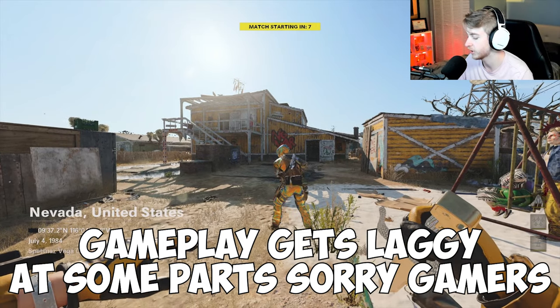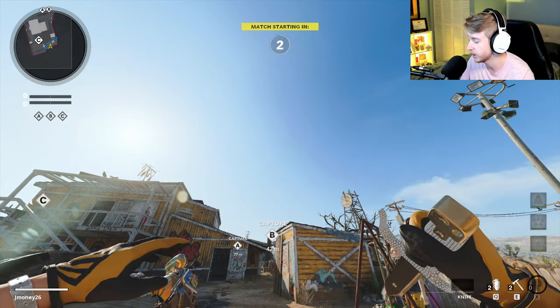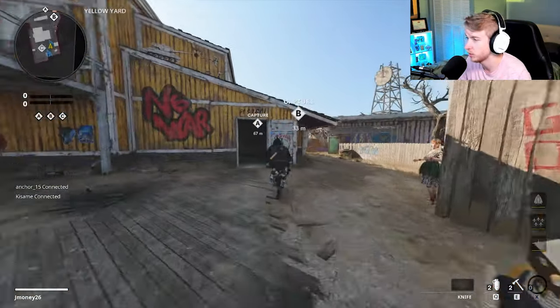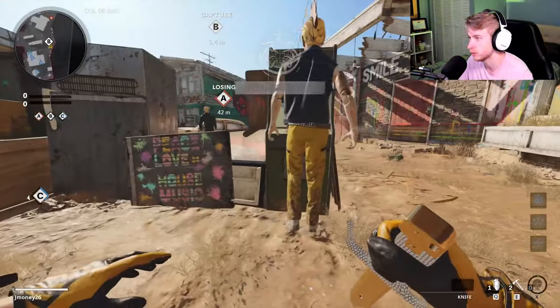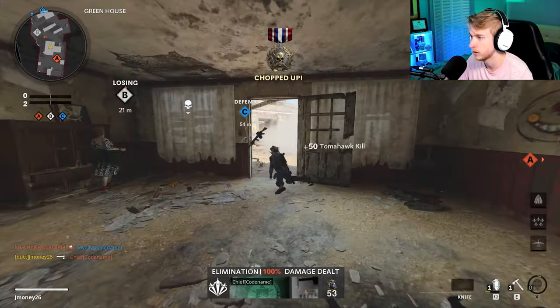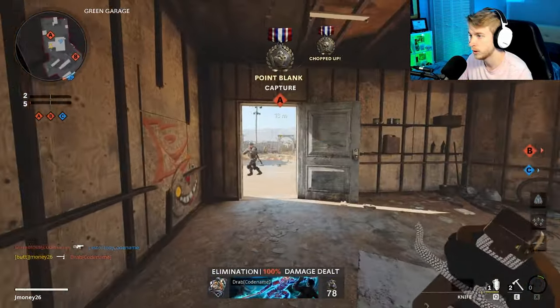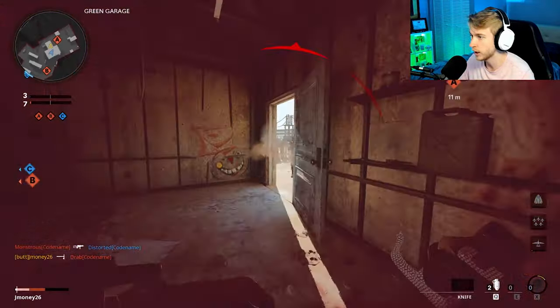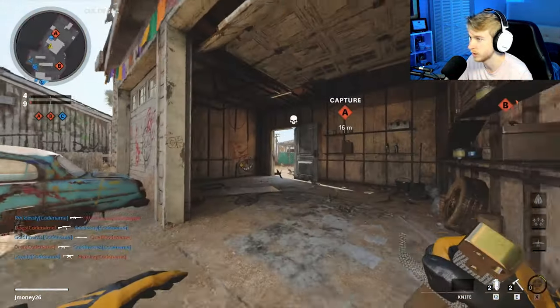First game, we got Domination on Nuke Town. Taking a quick peep at the Banana Blade — still nice, but we can't use it. We can't use our MP5 either, only if we need to take out trophy systems. Here's a guy — that's one, the first kill of the game. Just got to make sure to scoop these back up. Oh, this guy's got a shotgun — we missed both Tomahawks on him. Let's see if we can get some payback.